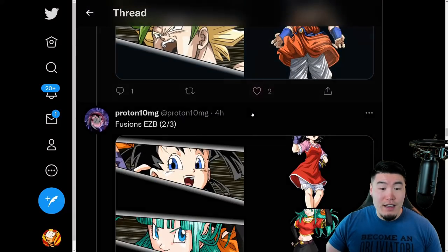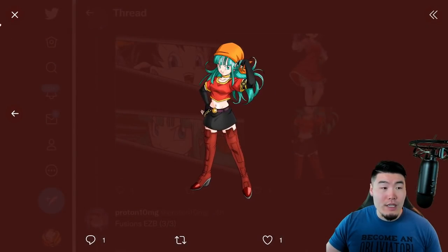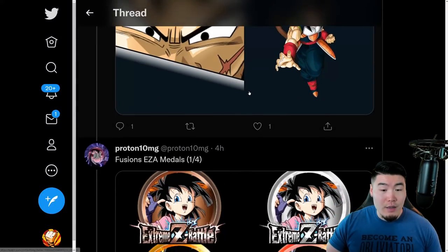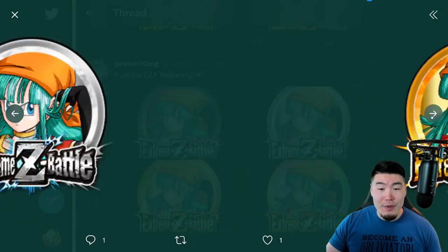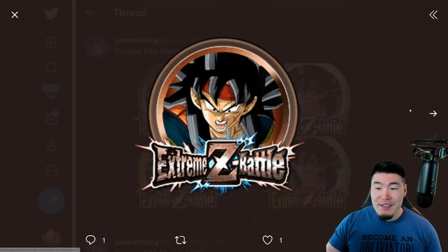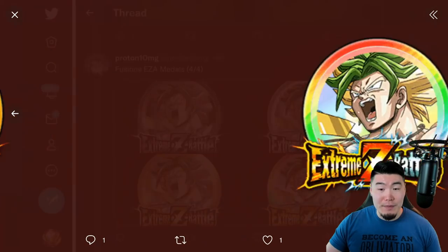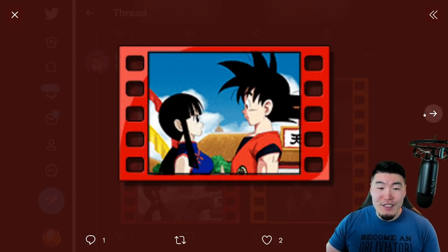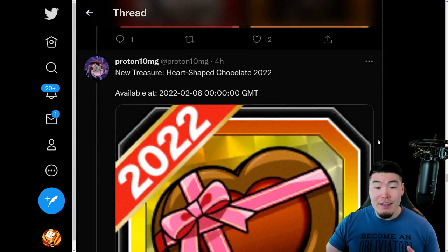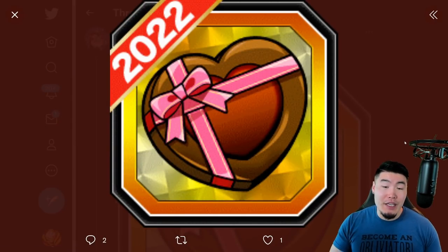Here are some of the assets for the Extreme-Z Battle event — we've got the cut-ins as well as the characters getting their Extreme-Z Awakenings, and we also have their Extreme-Z Awakening medals: the ones for Pandel, the ones for Bulpan, the ones for Barlot, and the ones for Karoli. We also have two new support memories — one with Chi-Chi and Goku, and the other with Mai and Trunks. There's also a brand new heart-shaped chocolate item to celebrate Valentine's Day, which we can likely use to exchange for units in the Baba Shop.